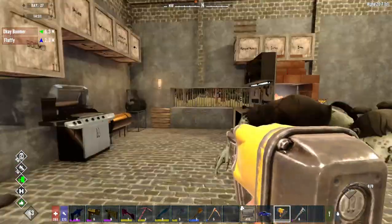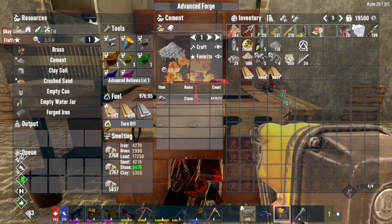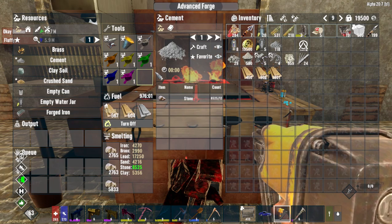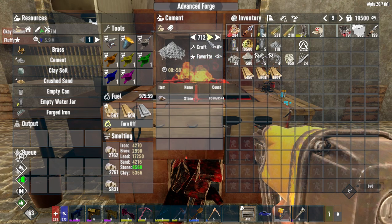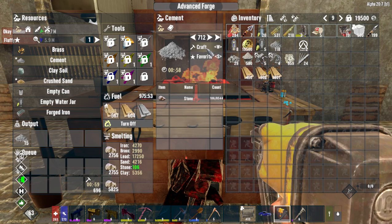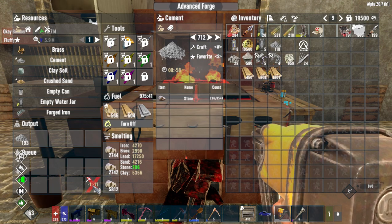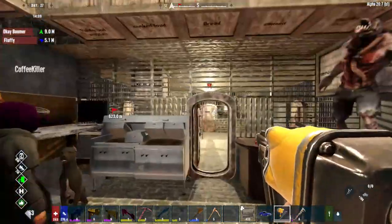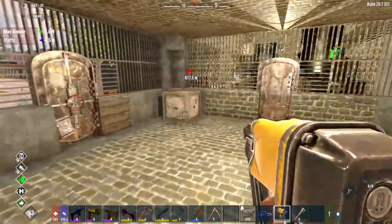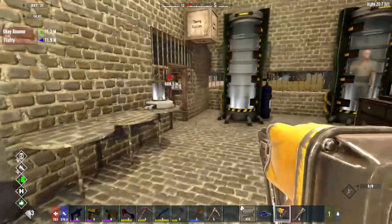This forge is incredible — we put all the bellows in there. Watch this: 700 cement. A normal forge takes a few seconds to craft, but check this out — that's 200 and it just pours. It pours iron bars and steel bars just as fast. It goes just as fast when you're pouring bars. Very, very nice forge addition to this game.